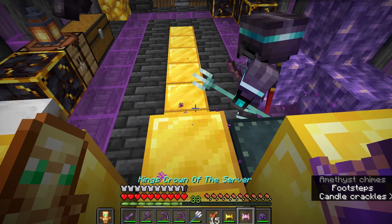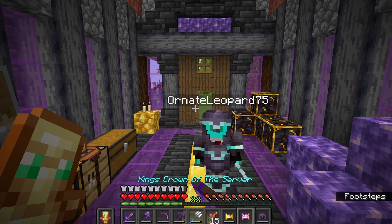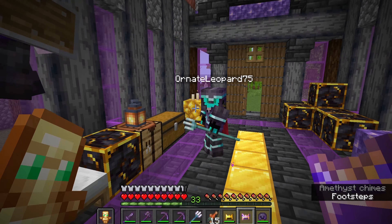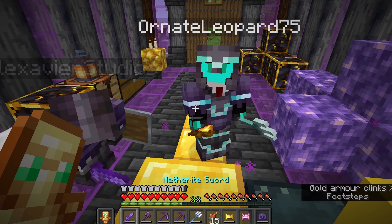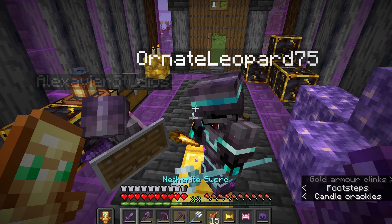You have armor trims on it! I got a stack of gold blocks, so I got a crown. I have this one which has Protection Four and it's called the King's Crown of the Server, so I'm the king of the server now. But you just claimed — you realize you're the only person who can see the crowns? Yeah, I know, but it's for the video.